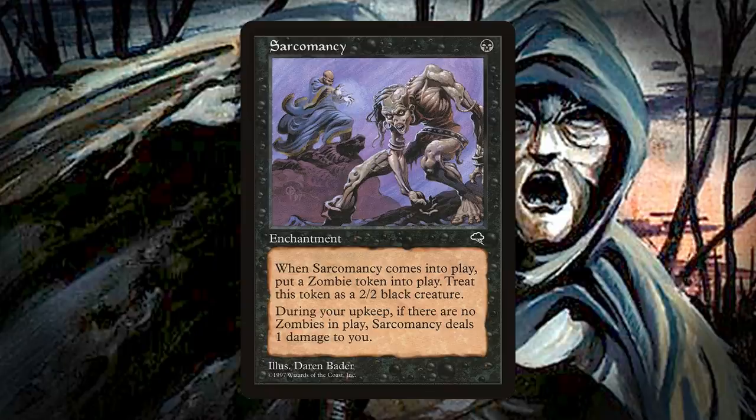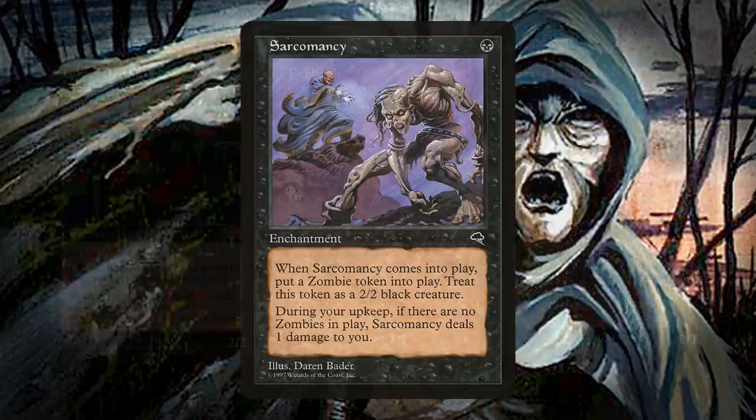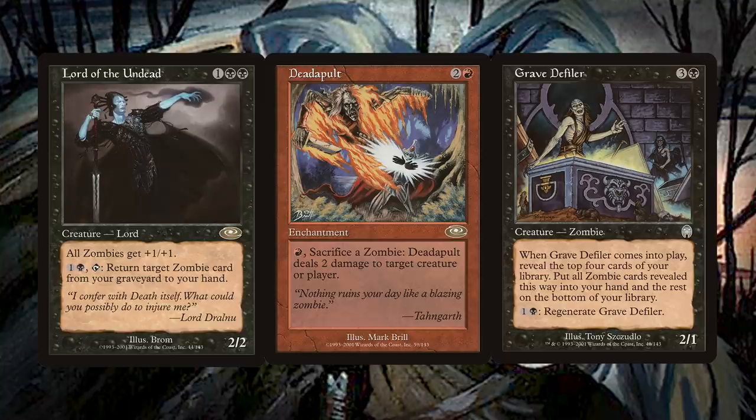From 2001 on, zombies started to receive much more consistent support. Invasion block was the first to have a pretty significant zombie theme, and lots of new payoffs showed up, including a new zombie lord in Lord of the Undead, who was a major improvement over Zombie Master. Other zombie payoffs in the block included Deadapult, which could launch zombies at things to do damage, and Grave Defiler, which let you put zombies into your hand from the first few cards of your library. Subsequent sets also included one or two additional zombie payoffs, but it still wasn't really enough for zombies to be a competitively viable tribe.